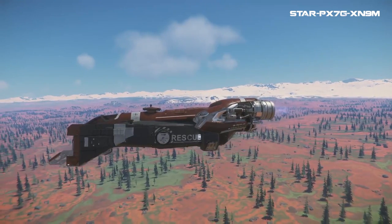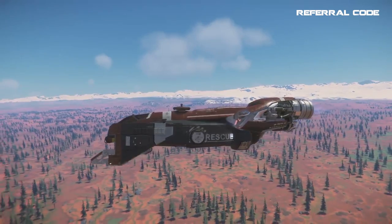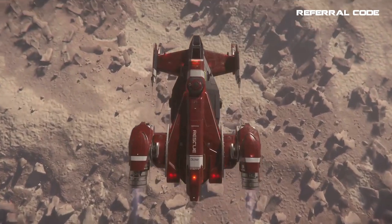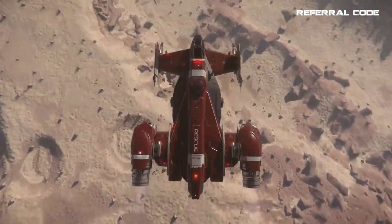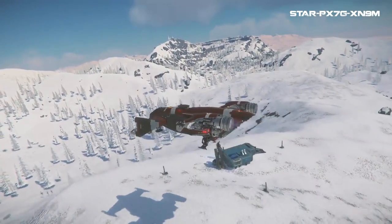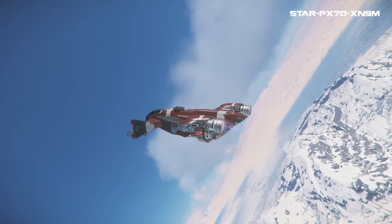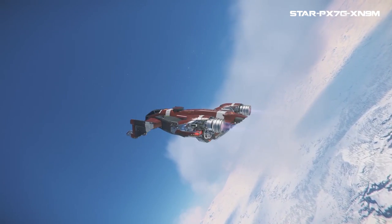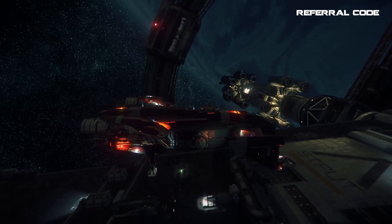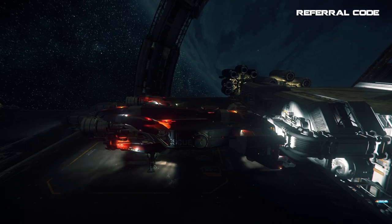Coming back to the Cutlass series after flying many ships, I was reminded of how loose it is to fly — it spins on a dime. It's a bit slow at tracking smaller targets in combat but was still responsive enough to not be terrible. I enjoy flying it over planet surfaces or out in space. It's not the best but sits in a nice middle spot. The front forks come off pretty easily if you hit the ground hard, but it didn't really affect my ability to land, so there's that.